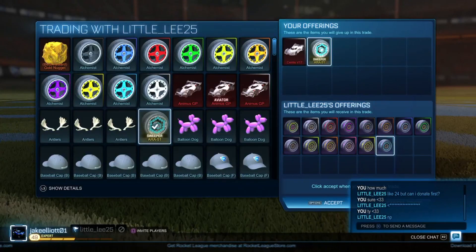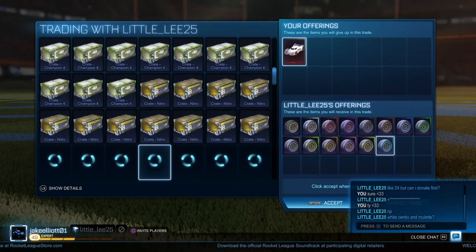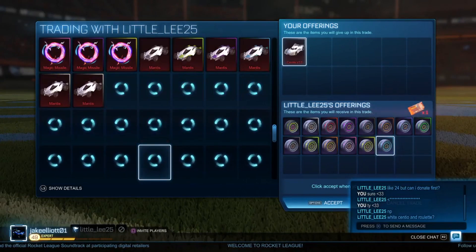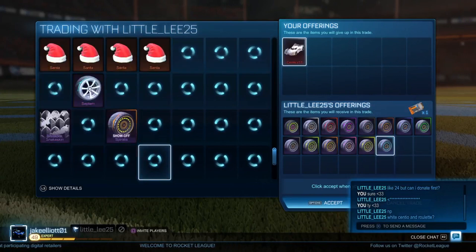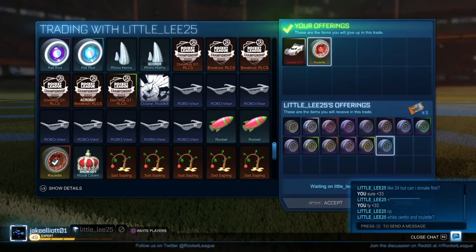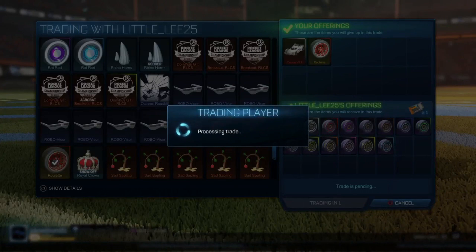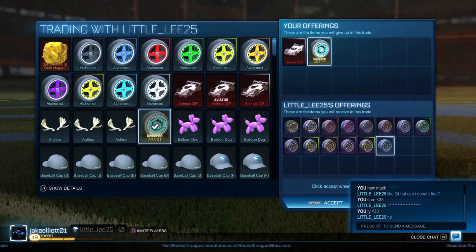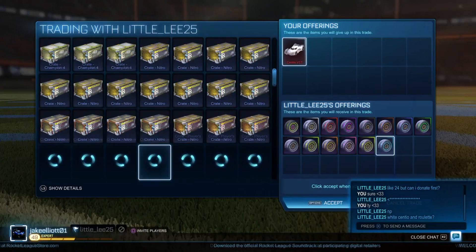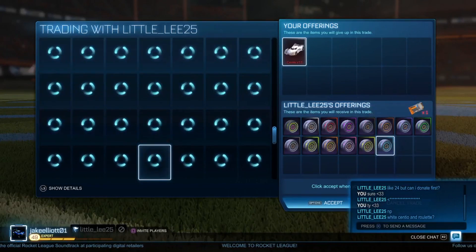We're starting off today's video with a trade for the full set of painted Spiralis wheels. Spiralis wheels are in the CC4 crate, which has been removed quite recently, making this a good investment if I can pick the set up cheaply. My first offer was a white painted Centio plus some Sky Blue ARAs, but I swapped the ARAs for Crimson Roulettes since ARAs were going up and Roulettes going down. Buying separately would cost about 24 keys, but as a set it's worth about 25 — sets always carry a slight premium.